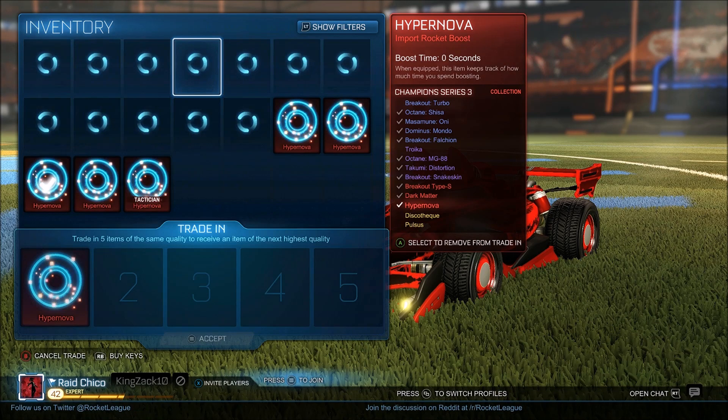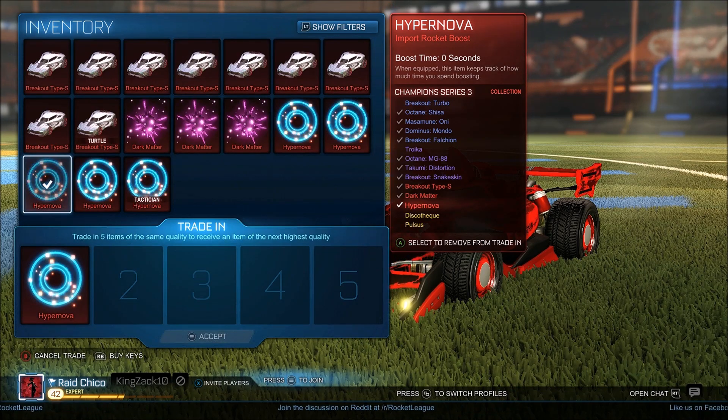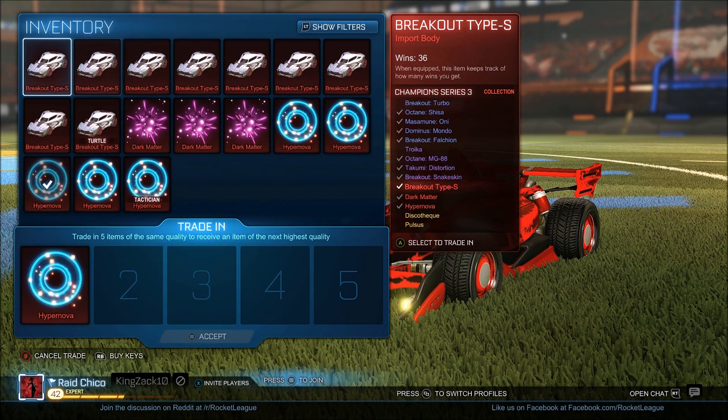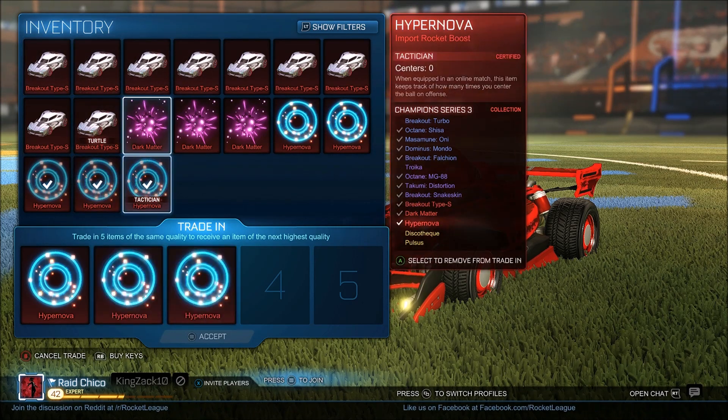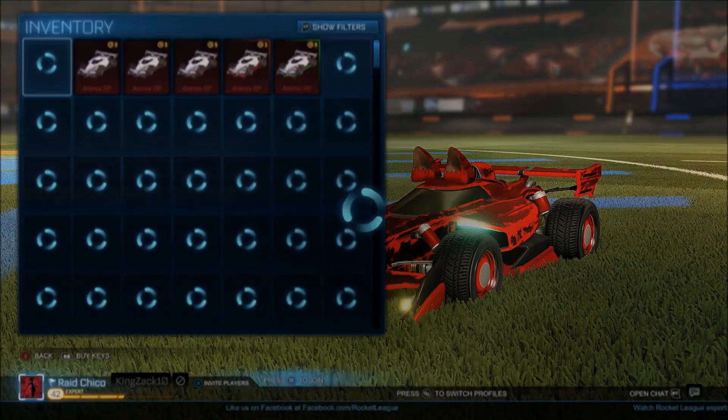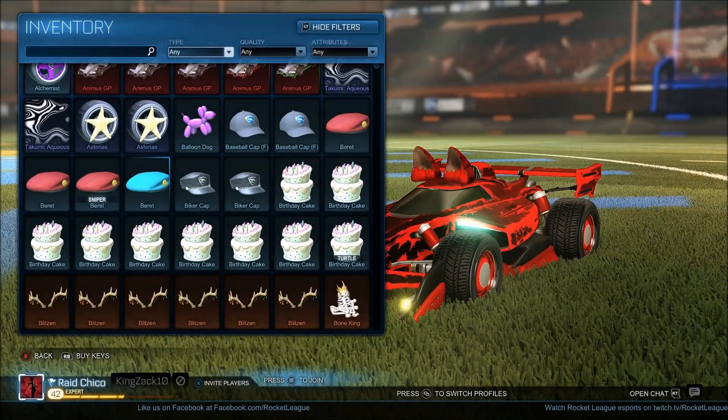CC3, guys — we have a lot. We can get Disco Techs or Pulses. We're trading all Hyper Novos right now. Zach thinks we're going to get one — we're getting one. Oh my god, Discos!